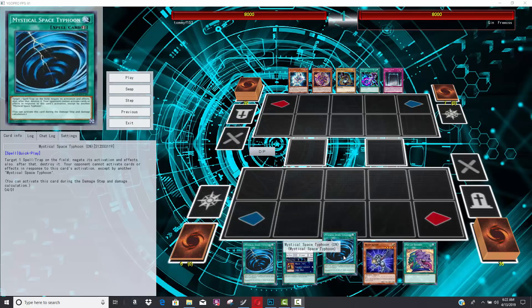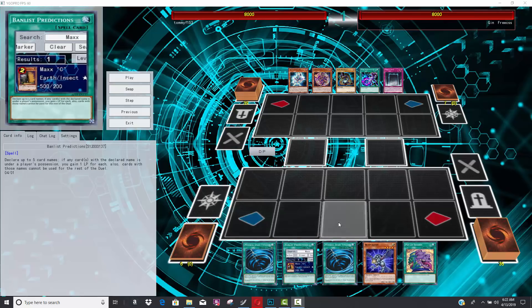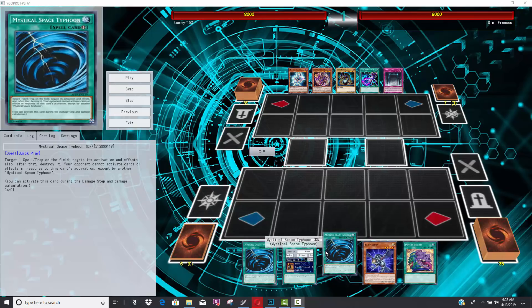Almost every card that you see at the bottom is some type of fake card — like a custom card. You see right here, Baneless Predictions is a card and it has Maxi to 2, so this confirmed Maxi's going to 2. You can declare up to five card names; if any cards with the declared name is under a player's possession, you gain one life point for each. That is actually really good. You see Mystical Space Typhoon — this version of MST does actually negate. It says target one spell/trap on the field, negate its activation. So this MST does actually negate.